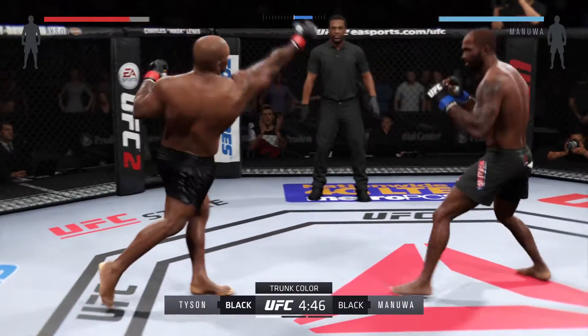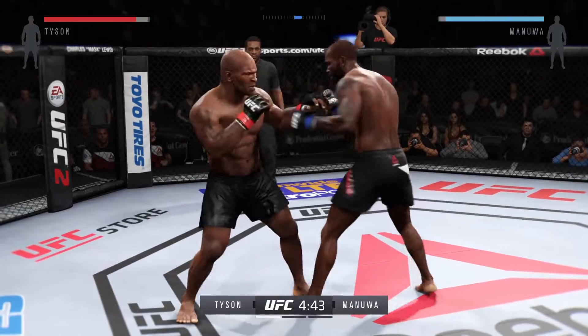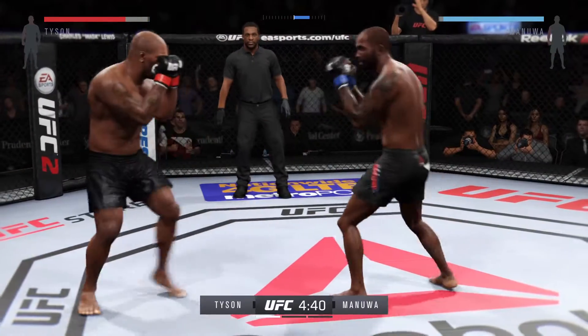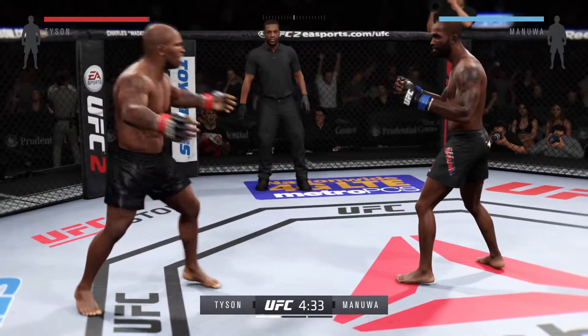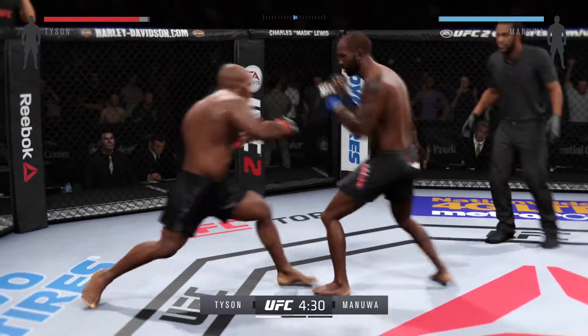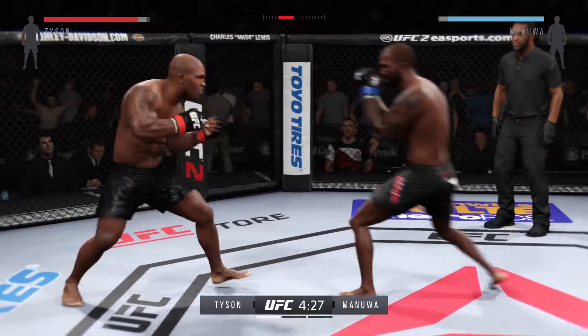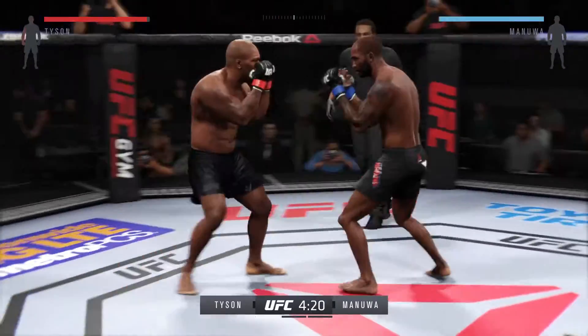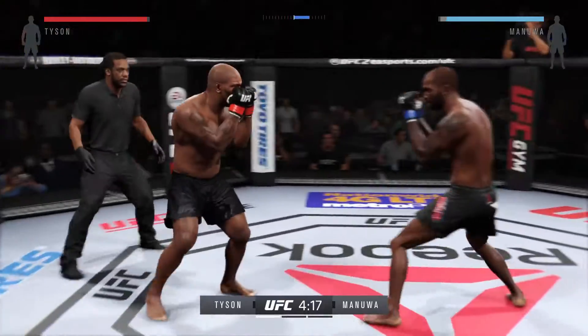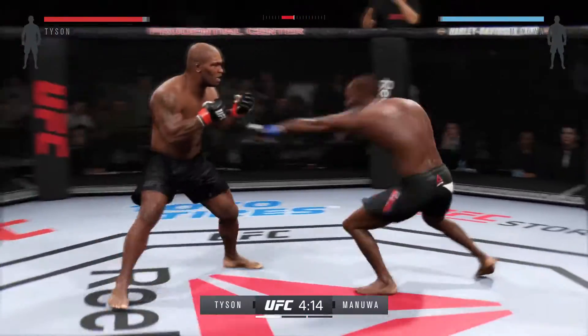Joe, Iron Mike — one of the most feared strikers in combat sports history. What he'd like to do is fight in a footwork style. He loves those quick hooks; they're quick and they're powerful, and they led to a lot of his knockouts. Here in the octagon, he's gonna work his footwork and try to cut off the cage, forcing his opponent to go toe to toe.